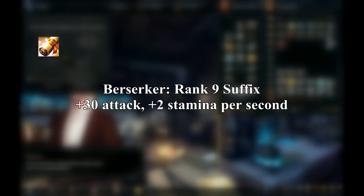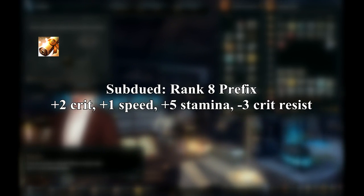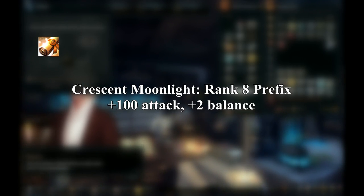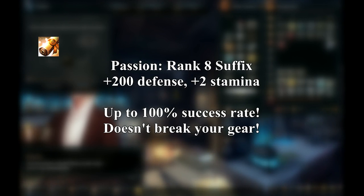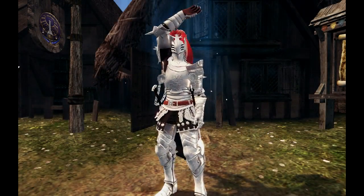For accessory enchants: Berserker is a rank 9 suffix for all accessories that regenerates 2 stamina per second — it doesn't stack, but having one still comes in handy. Subdued is a rank 8 prefix for emerald and paradot belts that gives 2 crit, 1 speed, and 5 stamina. Crescent Moonlight is a rank 8 prefix for thunder rings and crescent moon accessories, giving 100 attack and 2 balance. Passion is a special suffix for all accessories that gives 200 defense, handy if you need more. Beyond that, you're dealing with enchants that only synergize well with a properly min-maxed build.